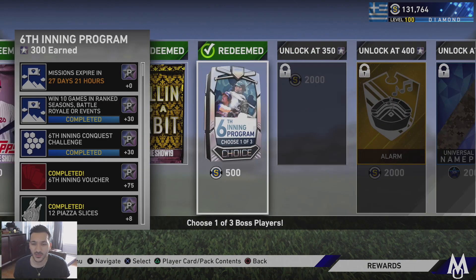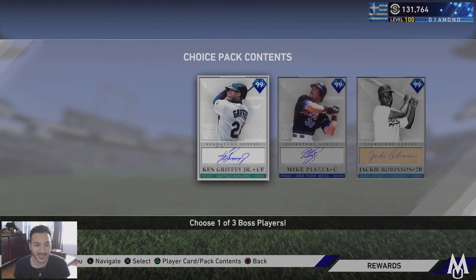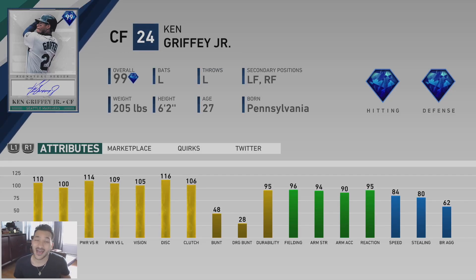At 300 points, the boss choices — I wasn't recording when I did it, so I didn't talk about it then. Ken Griffey Jr. is probably my favorite player of all time: 110 contact vs. righties, 100 vs. lefties, 114 power vs. righties, 109 vs. lefties, 105 vision, diamond-tier defense, 84 speed. Really good card, a true five-tool player. His power numbers are good and his vision at 105 is definitely nice. Once his price is at a good point, he's going in the lineup for the rest of the year.